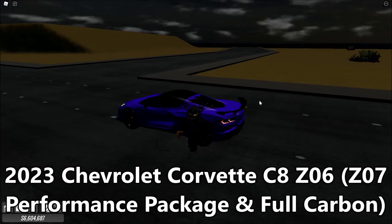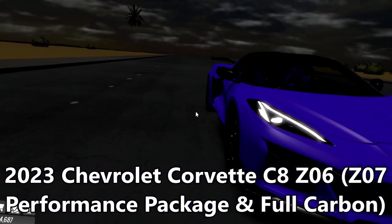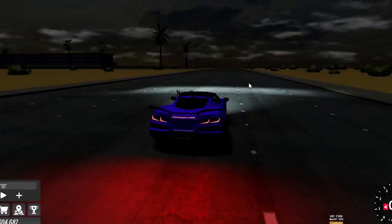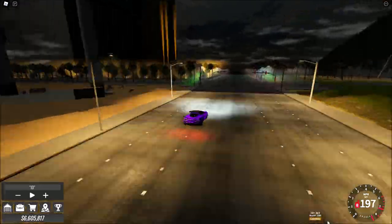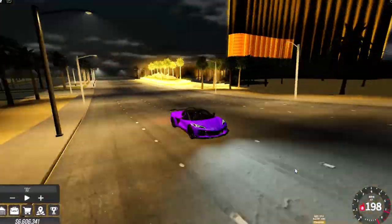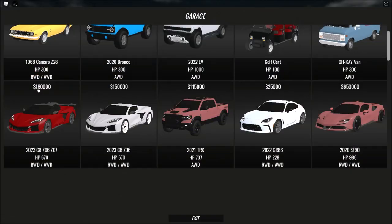Now we've got the same car but this one has a spoiler and I think it's a little wider. It's about the same speed and has the same amount of horsepower, so I don't really see the difference other than the spoiler. The one with the spoiler is 180,000 and the one without is 150,000 — it's basically the same car but 30,000 cheaper.